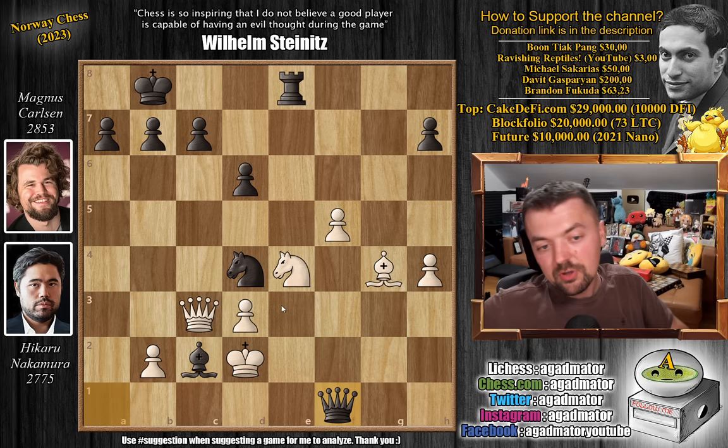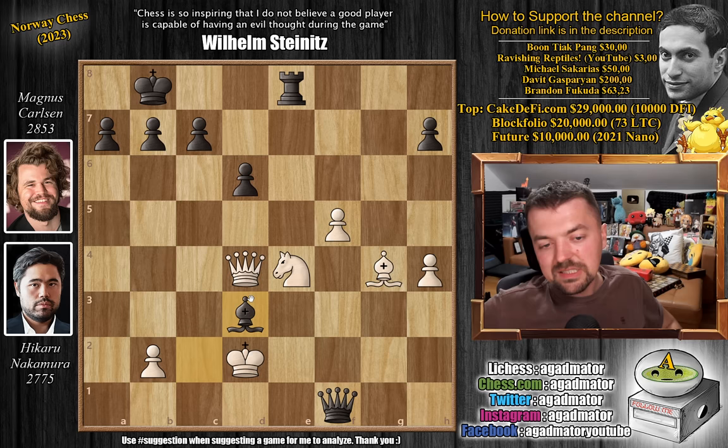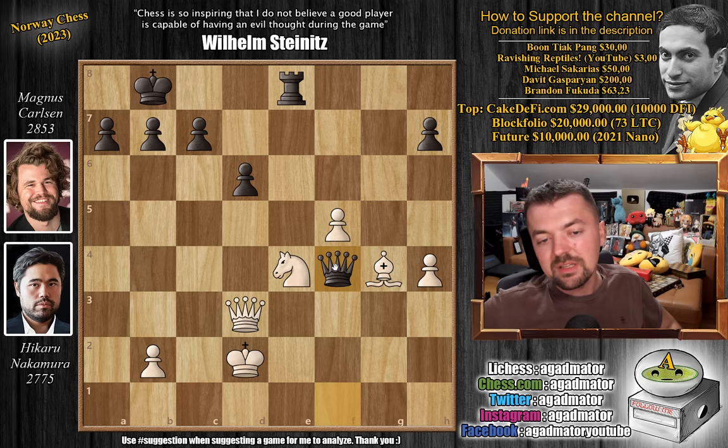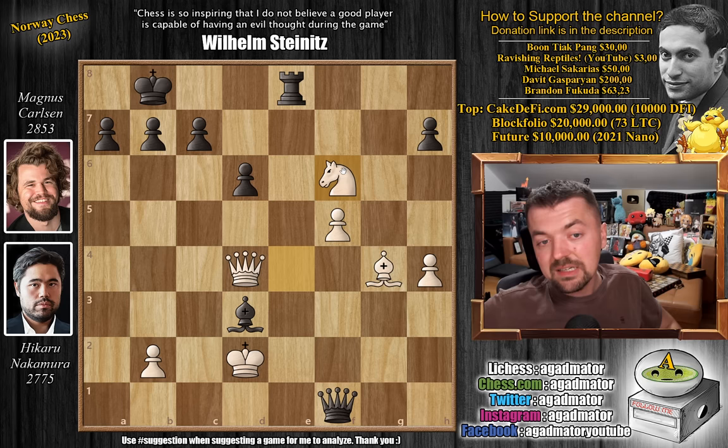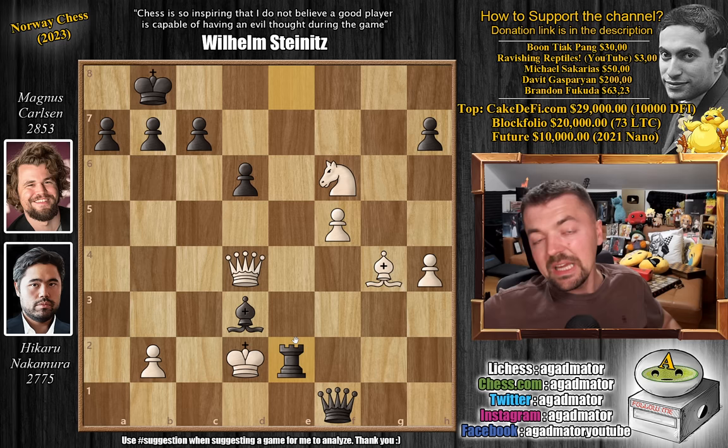Bishop captures on d3 and there is nothing you can do. If you capture the bishop — for example Queen captures — just Queen to f4 with check, and once the king moves you play Rook captures on e4 and you're up the exchange. You're up too much material, the white king is on the run. So after Bishop captures on d3, Hikaru tried one last idea: Knight to f6, but to no avail. Magnus just played Rook to e2 with check, and on move 40 Hikaru Nakamura resigned the game as there is nothing more to be done.